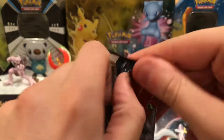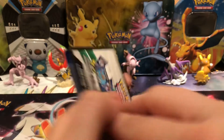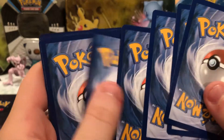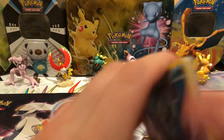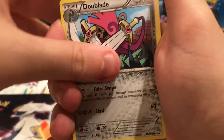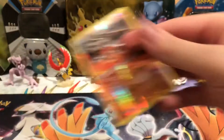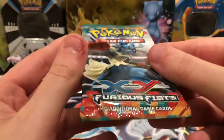Here we go with the second Primal Clash pack. Cards are: Horsea, Skiddo, Tangela, Trico, Honedge, Doublade, Teammates, Freshwater Set. The Reverse is a Rhyperior, and that is a Rare. The Rare from this pack is an Excadrill. I was hoping for at least a Reverse Rare — I haven't got a Reverse Rare in a while.